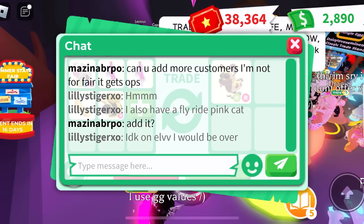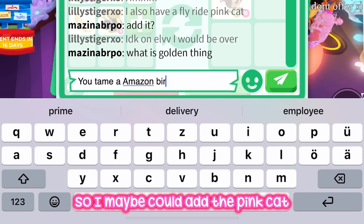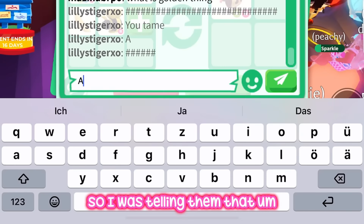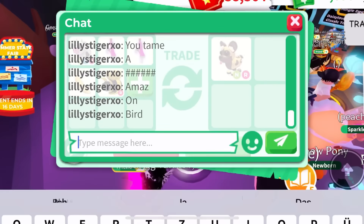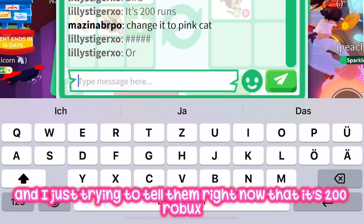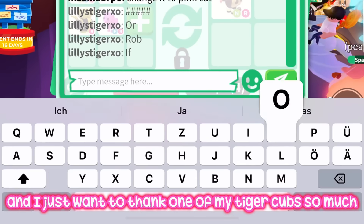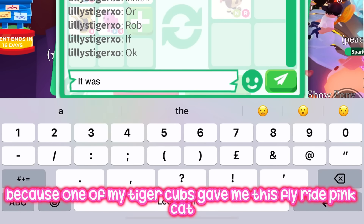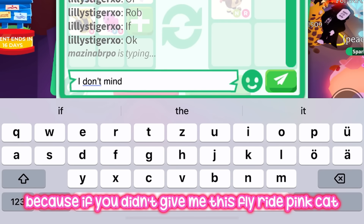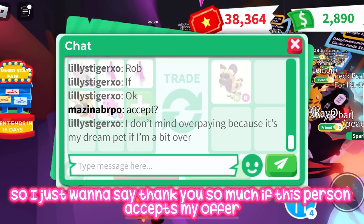They said they want me to add the pink cat. I did say I don't mind being a bit over so I can add it. They asked what the golden banana does, so I explained you can tame an Amazon bird with it and it's worth 200 Robux, but they still didn't want it and asked me to swap it for the pink cat. I just want to thank one of my tiger cubs who gave me this fly-ride pink cat — if it wasn't for them, this person might not want to do my offer.